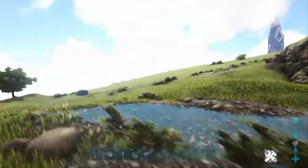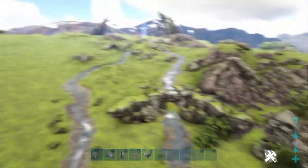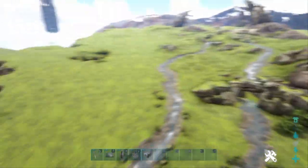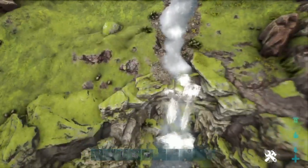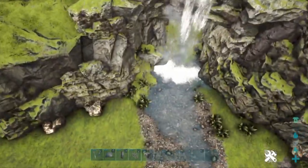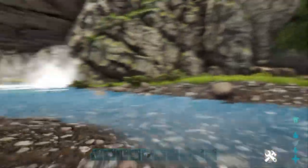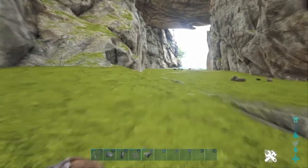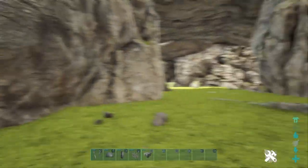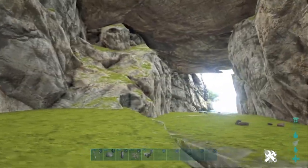I'm in creative mode as you probably noticed. I'm building this in a little cave in Rag — you probably know where it is, it's in the highlands — just as a demonstration. I know this works because I've actually built it on the server I play on with some tribe mates of mine, some friends. I'm building in creative because I'm not building another base for no reason just for a tutorial.